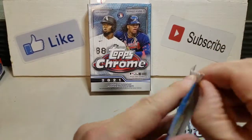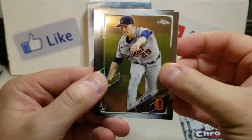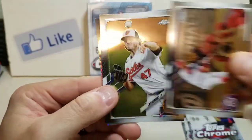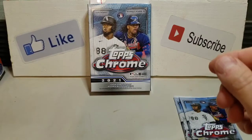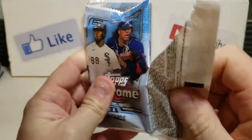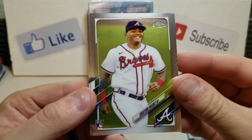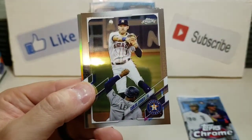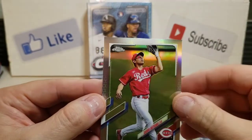Pack number three. We got a Tarek Skubal, a Prism Refractor in that one. Got a Juan Soto, John Means, and our Prism is going to be AJ Puck second year card. Cool to see a Prism Refractor — I think that's like one in seven packs. Then we got a Christian Pache, another decent rookie, Starling Marte, Carlos Correa, and another refractor of Shogo Akiyama.